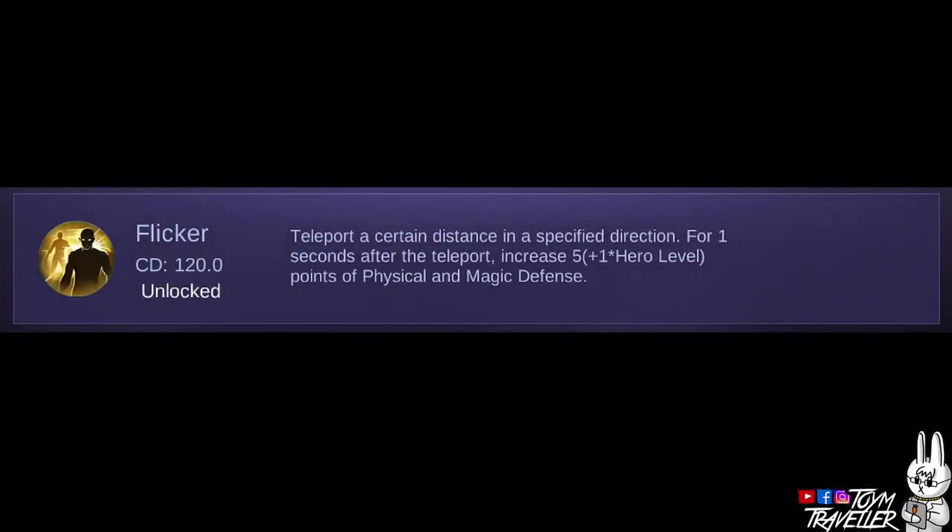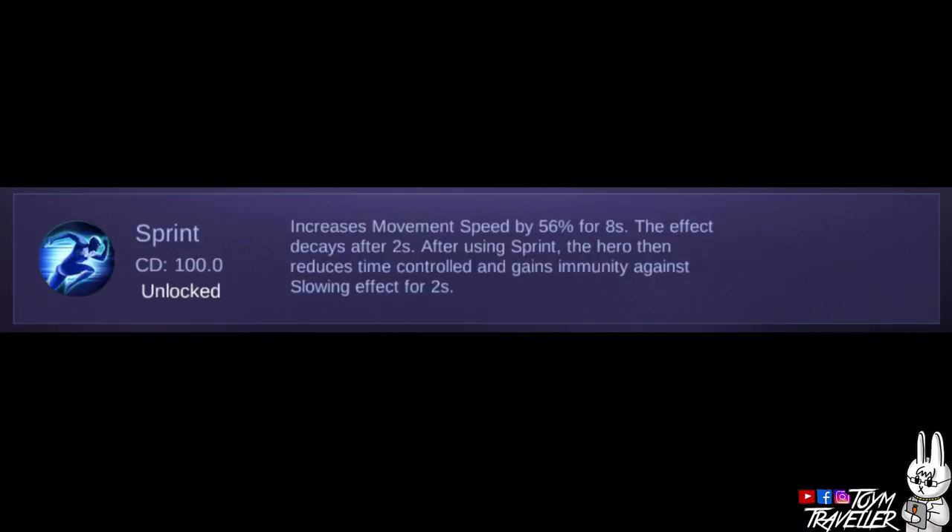One of the best spells to be used on Clint is Flicker. You can use it to escape danger, even death. I use Flicker a lot for Marksman heroes, since they must always keep their distance. You can also consider Sprint, which can really help you run from danger or chase enemies.